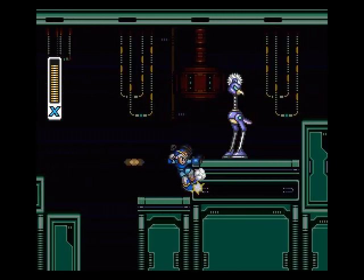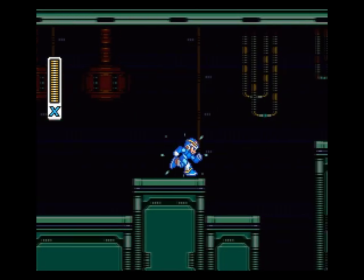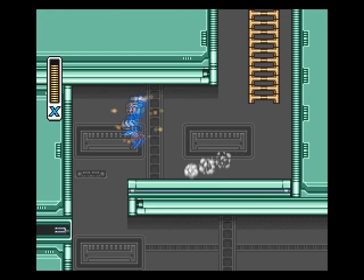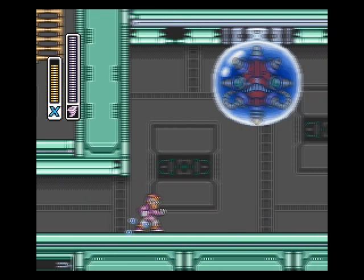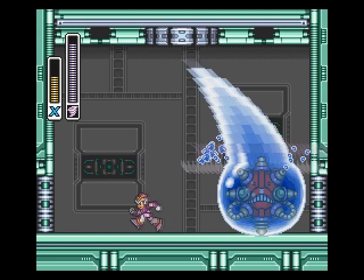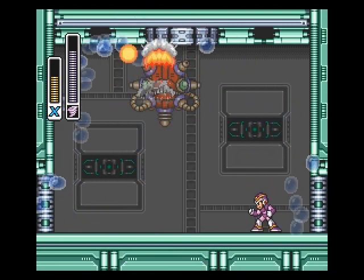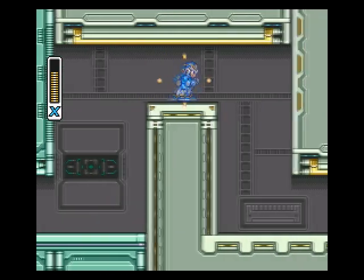We have to watch out for those things flying by in this part. Coming up is a mid-boss, and this weapon is excellent to use against him — a lot of continuous damage. Had we not beaten Storm Eagle, that thing would be shooting out electricity. One thing I mentioned before: pushing L and R can switch your weapons in this game, pretty handy.